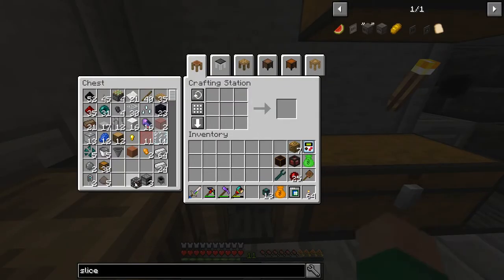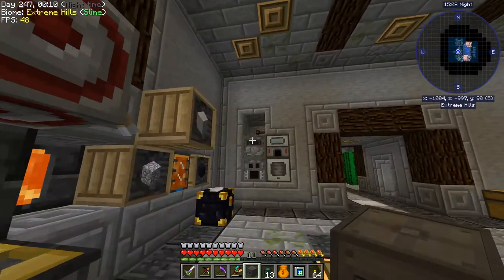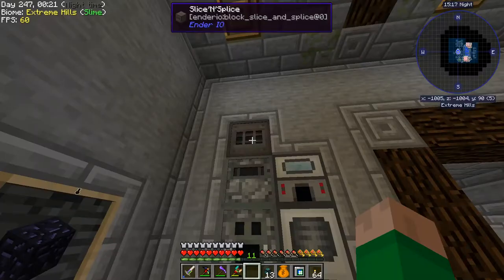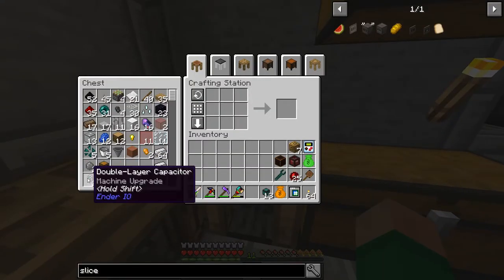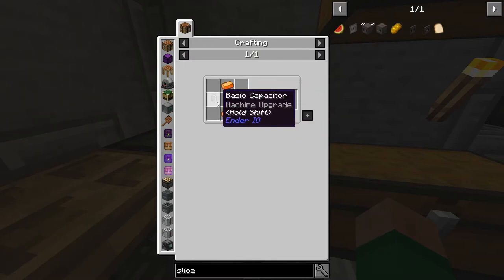Using this we should have everything we need — we even have a mop head. So there's our slice and splice. The other thing it needs is an axe and a pair of shears, and it also needs a capacitor. I did make capacitors — double layers — and the recipe is just coal and energetic alloy which we can make in the smeltery, and basic capacitors which are just gold and copper and grains of infinity.